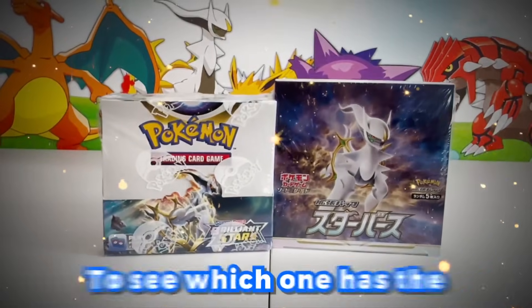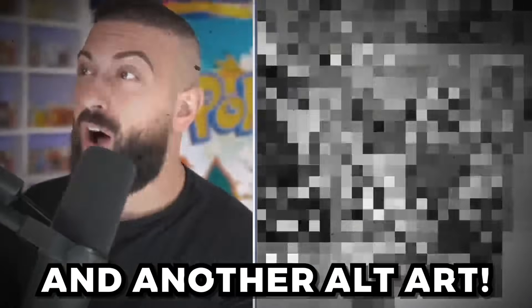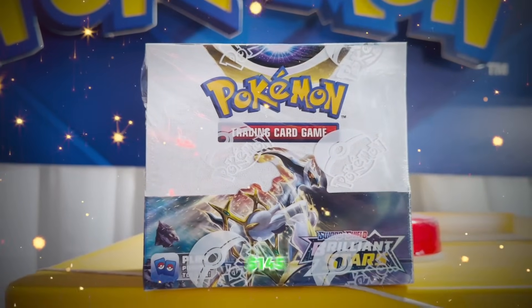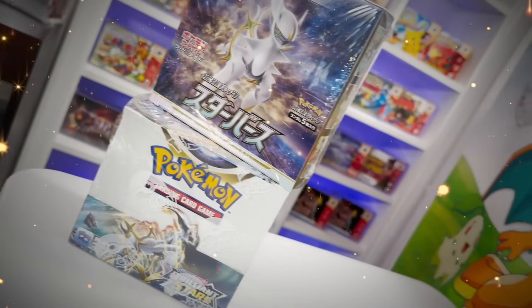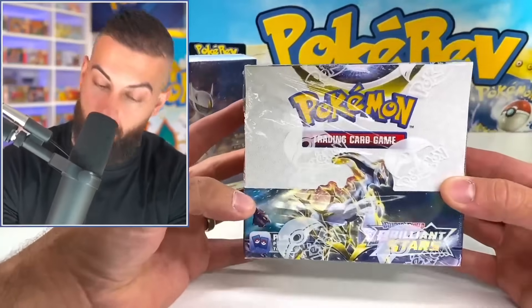We're going to be having an epic battle between two booster boxes to see which one has the best pull. These are booster boxes of Brilliant Stars in both English and Japanese. The English box is going for around $140, and the Japanese box goes for around $85. The inside of each box has the chance at some incredible pulls, such as all the Charizard cards, all the Arceus cards, and a ton more. But the big question for today is which one of these boxes will have the best pulls inside?